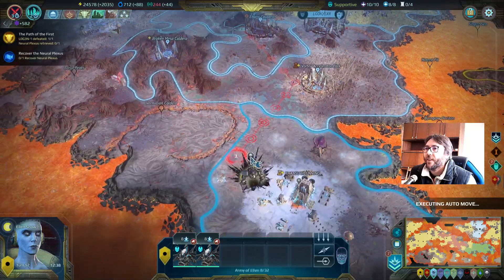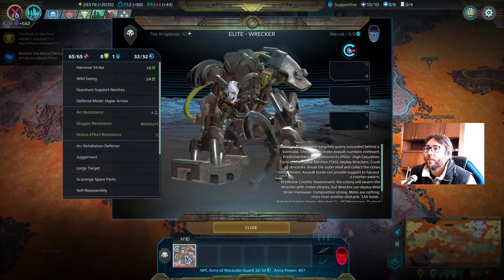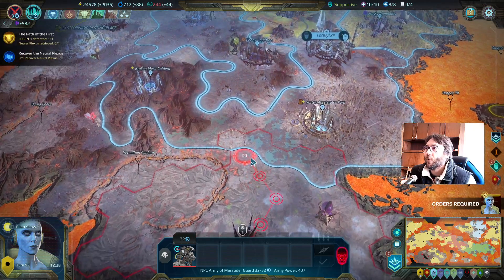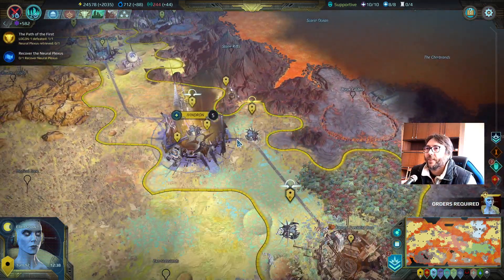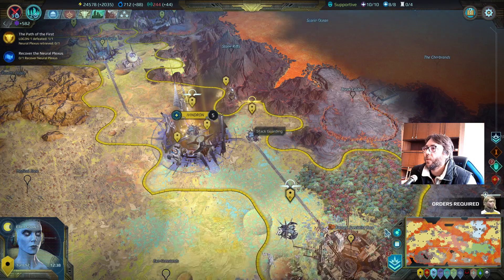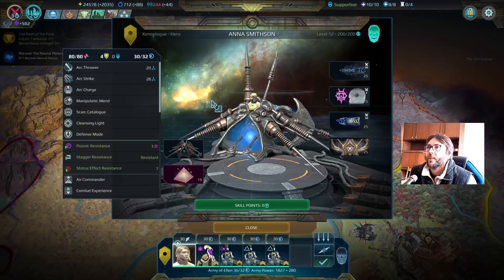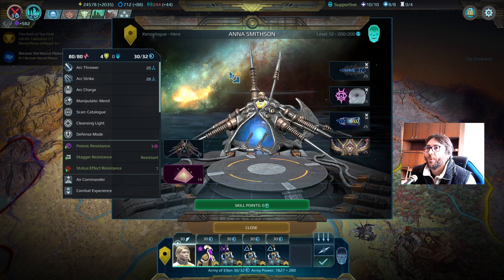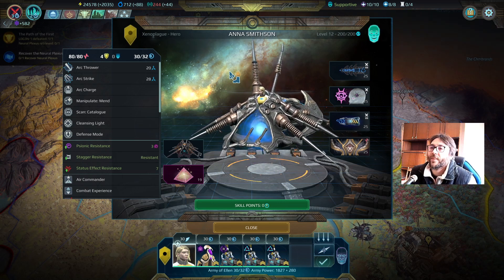Let's see - she is going down here and we have one Wraker. There are more things there. All the rest of the heroes will wait. Well, this is Anna's mission - I managed to take her on my side, which is interesting. She will take part in the last mission.